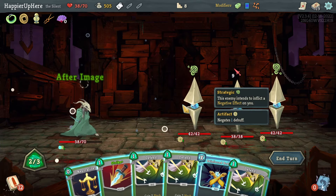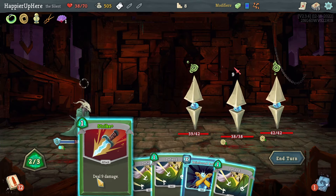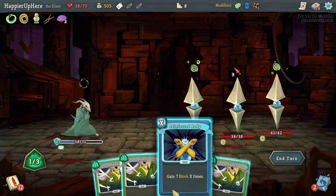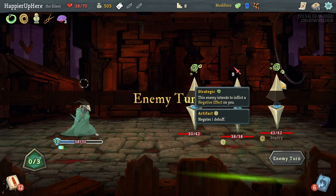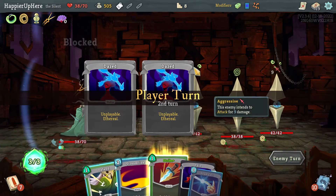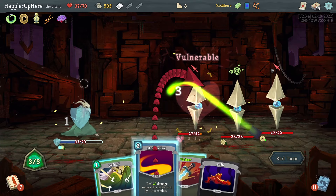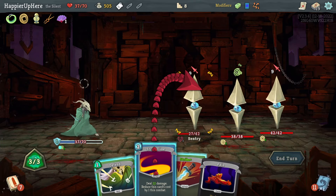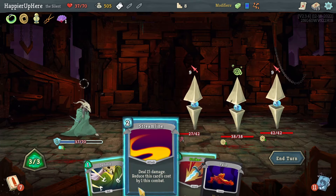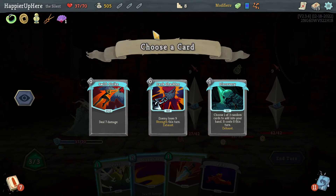Let's do Neutralize, then Strike, then a Reinforced Body — that's enough. I need 18 block next turn which seems very unlikely. If I do Beam Cell and Streamline, that's not enough — I would have to also play a Strike and then I won't have energy. Let me see if the colorless potion gives me something good — a Swift Strike, that might be enough.